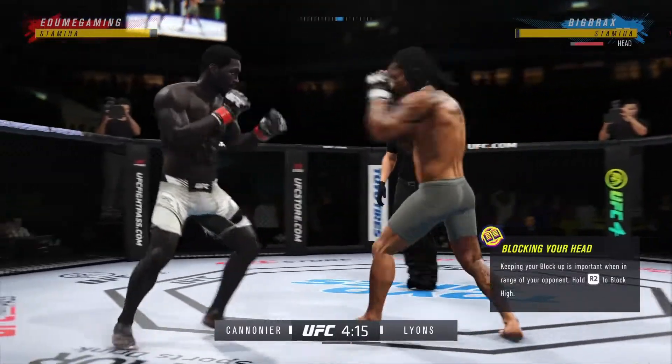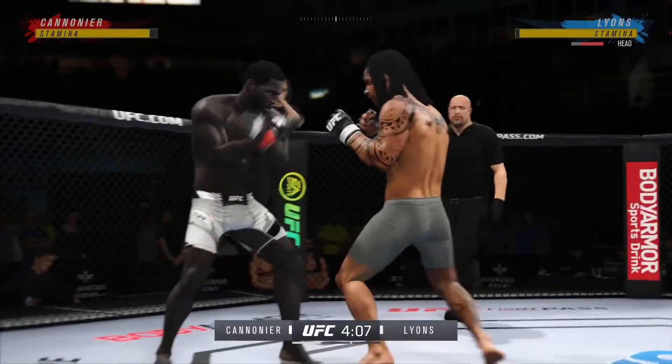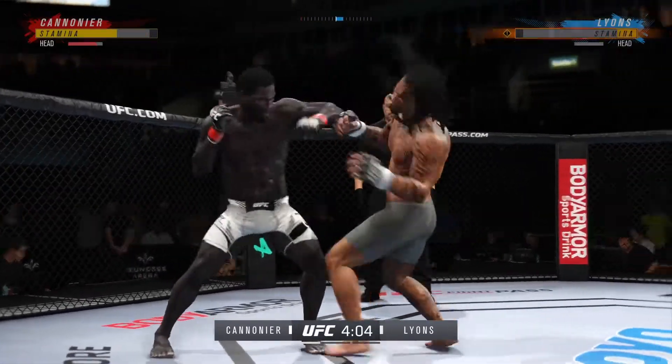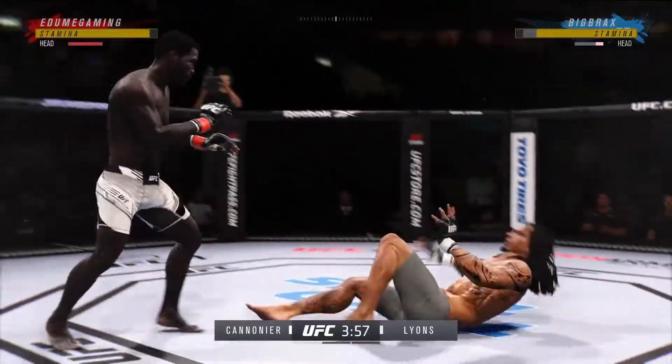Nice scramble. Beautiful punch, and he landed the right hand there. He needs to start looking to finish because he's got his opponent hurt very bad. He stuffs the takedown there — how good is his takedown defense! Big head kick. Splits the guard, lands the right hand.